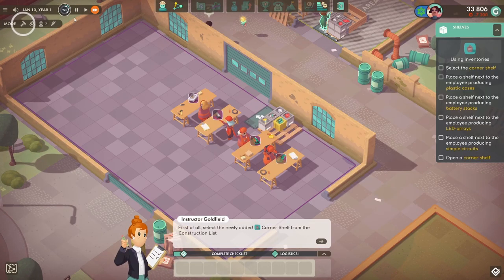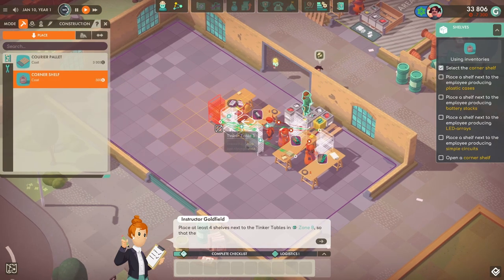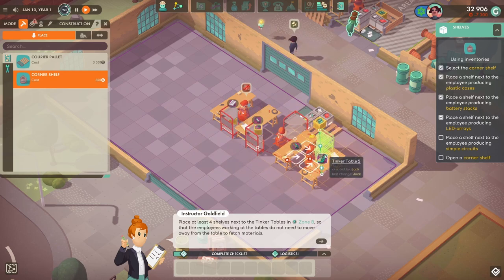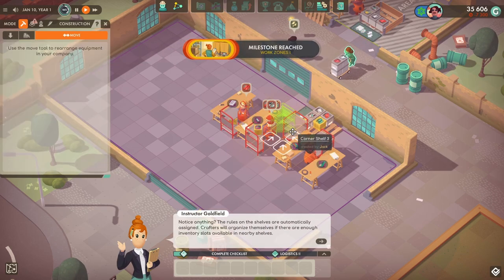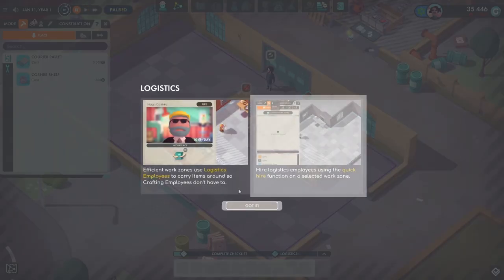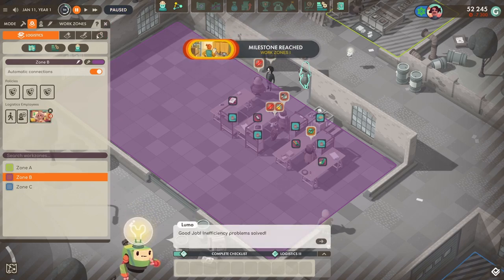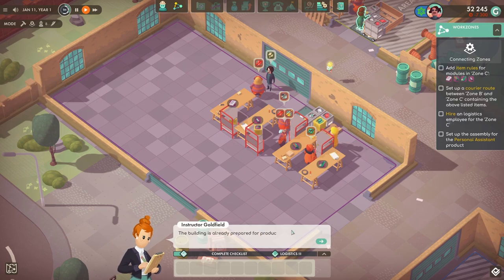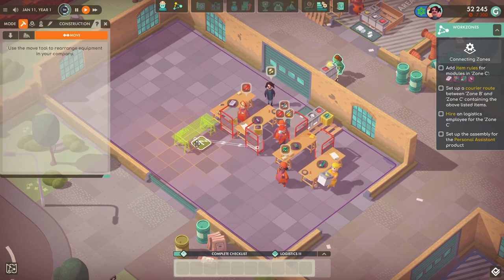We've got shelves now — shelves are very useful, means we don't have to go to the pallet every time. We do need logistics workers now to take stuff around and put it on the shelves, so let's get one of those. Ideally you know what, we'd have more than one, but we've got to follow the tutorial. I'm going to move these tables over here now.